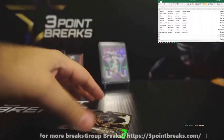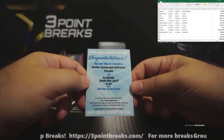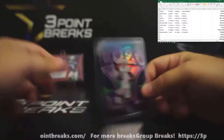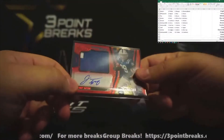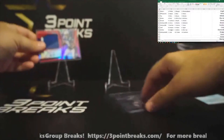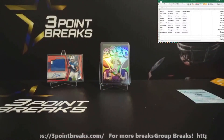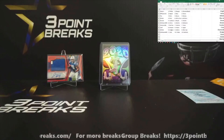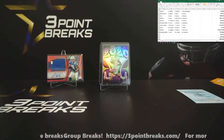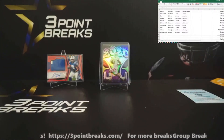To recap: rookie auto refractor parallel Bo Bichette redemption card, CD Lamb out of 10 from 2020 Certified, and Freshman RPA rookie patch auto Jonathan Taylor to 199 — fantastic hits. Thanks for tuning in. More breaks posted at threepointbreaks.com or you can hop into Bob's Card Market where we're also posting breaks. If you have any questions or special product requests, I can always talk to my distributors. Have yourselves a great Labor Day weekend and have a good night.